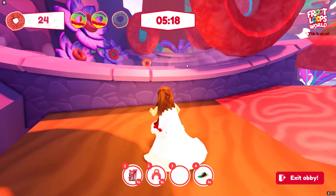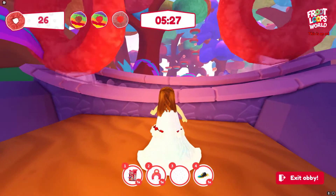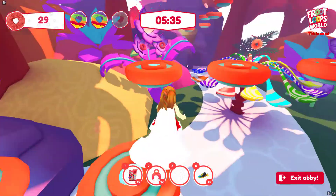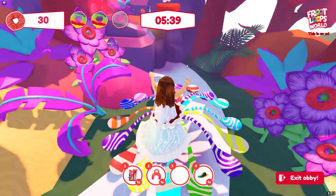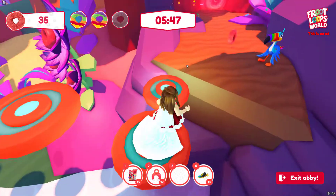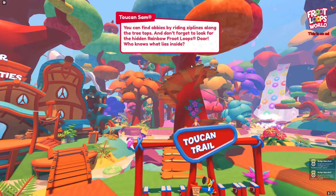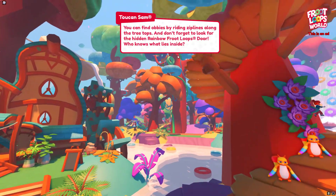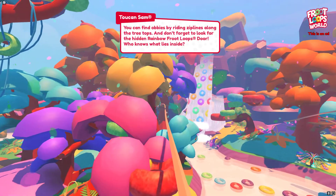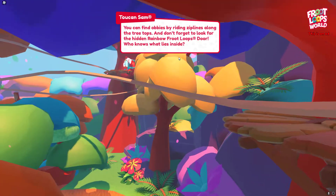This is at least not a frustrating obby — I'm not the greatest at it but it's not super hard. I wonder if they get harder with the number, since this is Obby One. Another checkpoint — yay! I wonder if Obby Two will be a little bit harder, then Obby Three harder, progressively. Oh, more spoons — that was pretty easy! Oh, I missed a rainbow one. But look — I got two badges: Rainbow Chaser and Obby Enthusiast! It says you can find obbys by riding the zip lines along the treetops, and don't forget to look for the hidden rainbow Fruit Loops door.